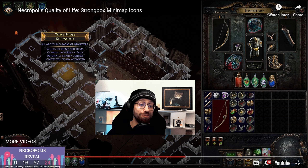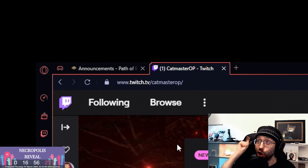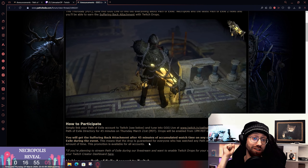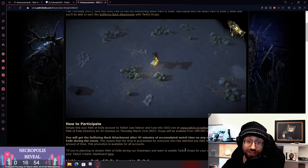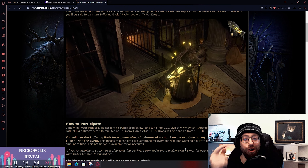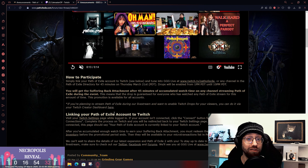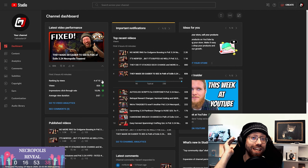I can't wait to watch the full reveal with you on my live stream tomorrow in 17 hours on twitch.tv/catmasterop. As mentioned in my previous video, you can earn the Suffering Back Attachment cosmetic microtransaction in Path of Exile simply by watching any Path of Exile stream, including mine on Twitch, for 45 minutes after linking your account. If you want to know how to link your account, watch my previous video.